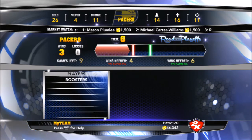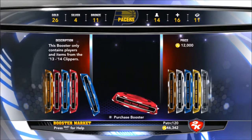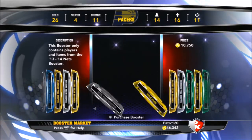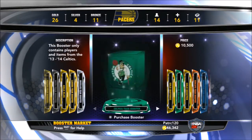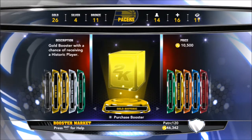So I've never lost with my team, but we're going to go ahead and get to the booster part right here. The first boosters I actually opened, which I can't quite show you because I deleted them, were Gold Historic and Gold Plus Pacers where I got Roy Hibbert and Paul George automatically.